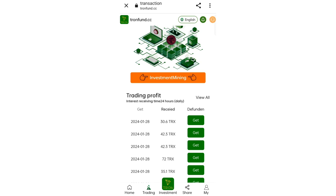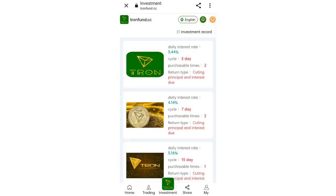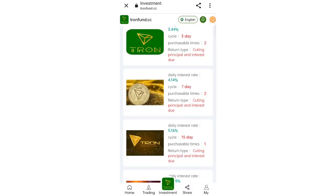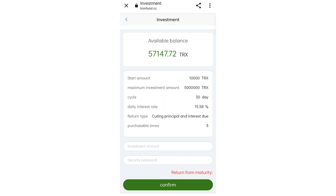For cycle investments, you can see all the available cycles. The first cycle starts at 10 TRX for 3 days at 3.4% daily interest. The second cycle starts at 500 TRX for 7 days at 4.1% daily interest. The third cycle starts at 3000 TRX for 15 days at 5.1% daily interest. The VIP cycle starts at 10,000 TRX for 30 days at 15.5% daily interest.